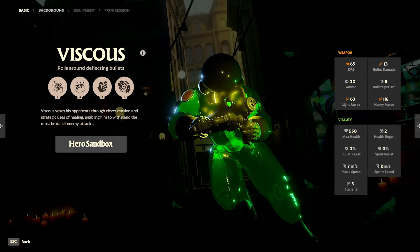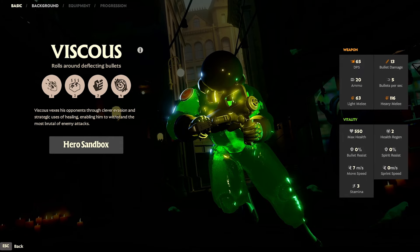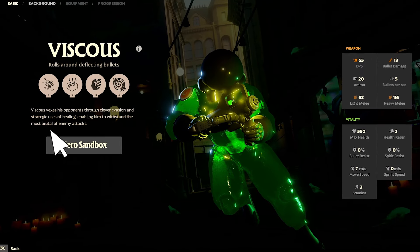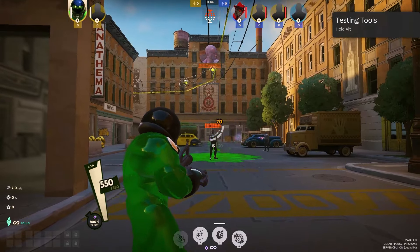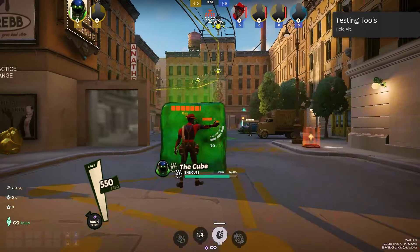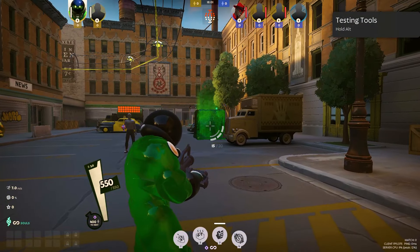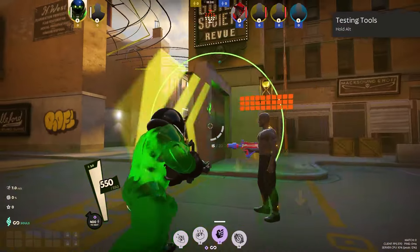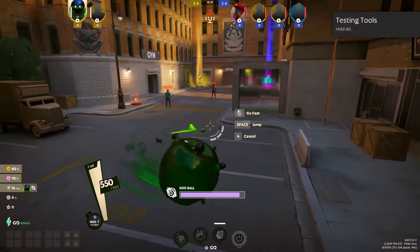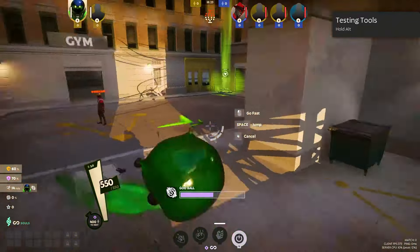Viscous is a durable brawler who uses goo-based abilities to control the battlefield, slow enemies, and protect allies — I like to call them flubber. Their abilities are Splatter, which throws goo that damages and slows enemies; The Cube, which encases an ally in goo, removing debuffs and increasing health regen; Puddle Punch, which punches enemies knocking them back and reducing their movement; and their ultimate ability, Goo Ball, which transforms into a Goo Ball, damaging and stunning enemies with high resistance.